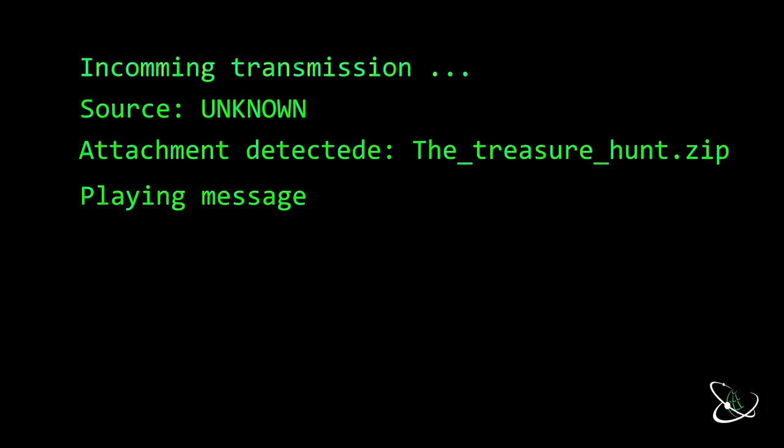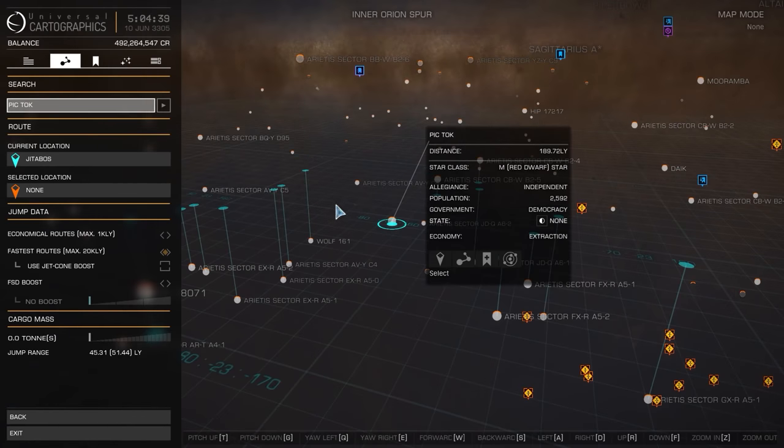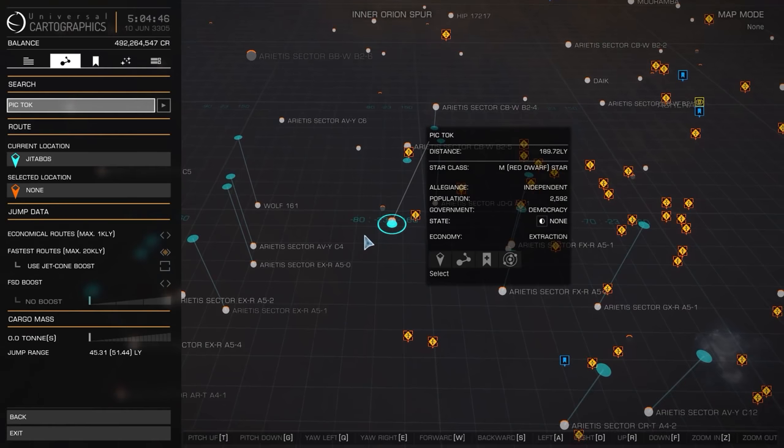Some of you may recognize this as Morse code, and there's also an attached zip file. Your job is to find the passwords for this zip file and there are multiple levels — this thing goes way deeper than that. When the Morse code is translated it says: minus 8 1, minus 2 3, minus 1 6 1 2. You have to remember space is three dimensional, so these are spatial coordinates. Looking at the map with the spatial coordinate grid, it leads us to a system called Piktok, planet 2.